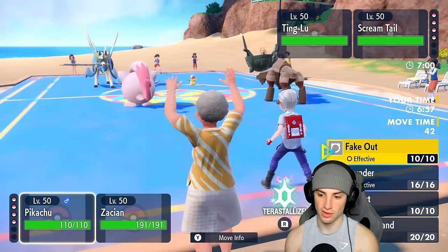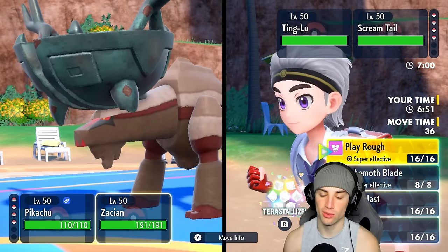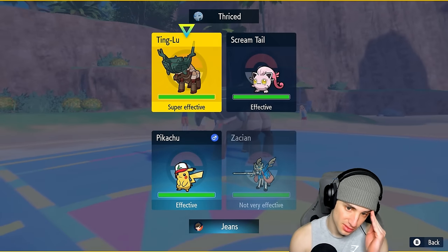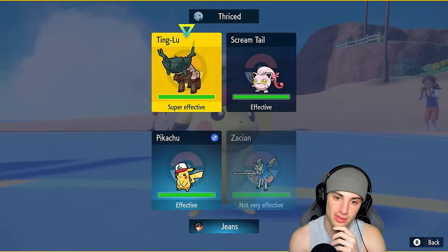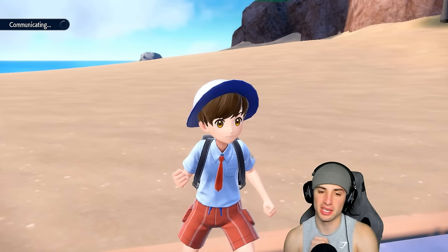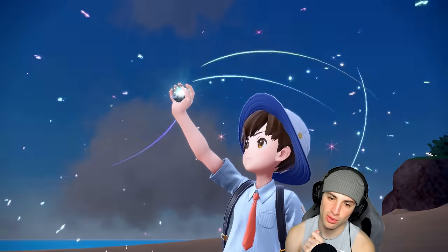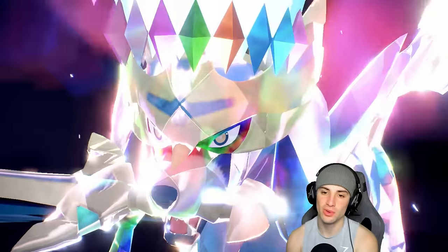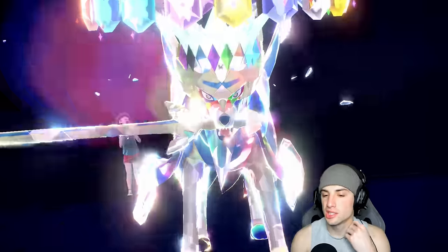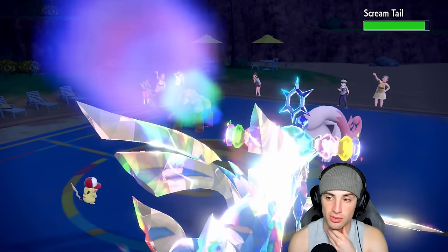That's exactly what we're going to do. I kind of want to go Play Rough into Scream Tail, but Scream Tail could Terastallize into Steel. Going into Ting-Lu and hoping we can one-shot it with the Stellar Tera boost while Faking Out Scream Tail. We stellar-tera Ting-Lu and they just sit there with Scream Tail doing nothing.